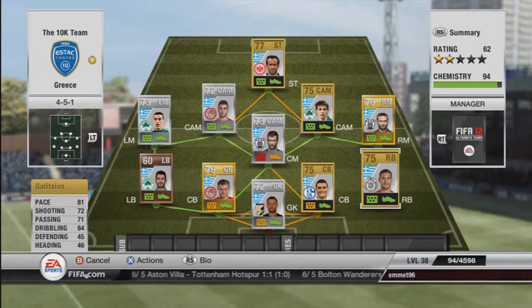Now on to the right back, Galicius. With 81 pace, 72 shooting, and 84 dribbling, this man likes to get forward and have a shot. He is 45 defending and he's a right back — every time I saw him on the pitch he was halfway up the pitch instead of coming back. All he wanted to do was score, and that's what he did — scored two nice goals for me.